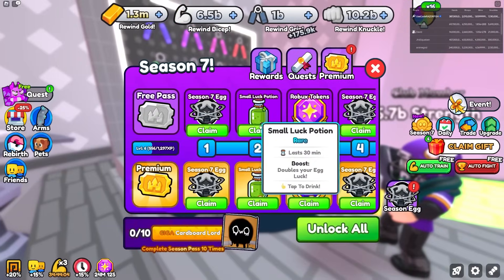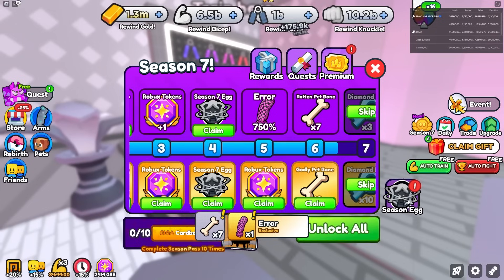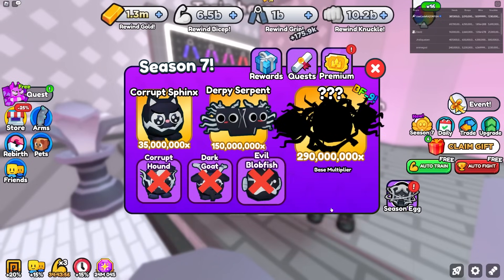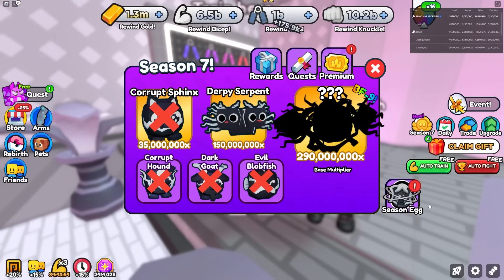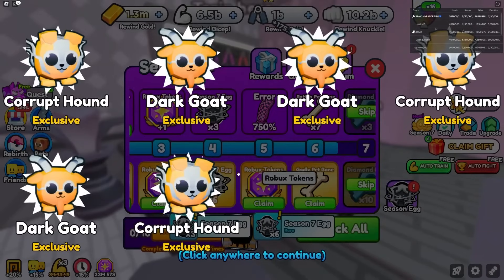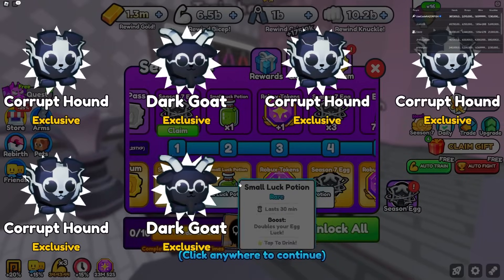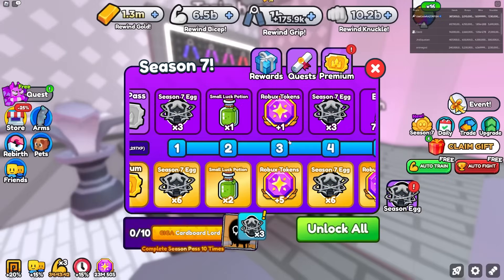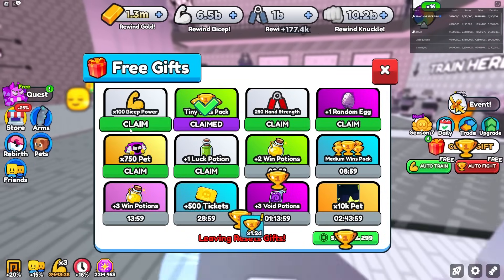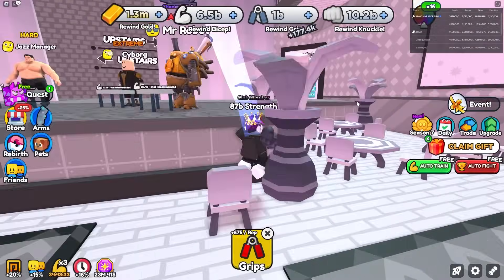From the season pass, going to auto-delete the pets and open those. Using all these season pets — hopefully I get something rare. All I got was Dark Goats and House pets — of course I get all trash. Checking if there's anything else I'm missing for this update.